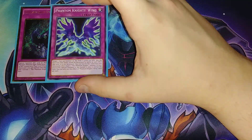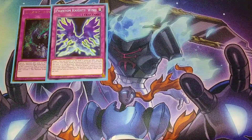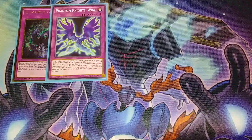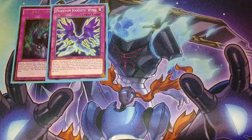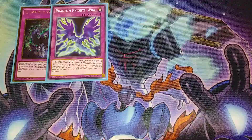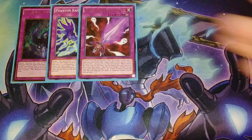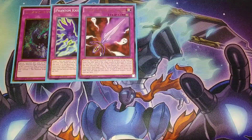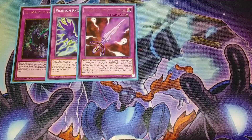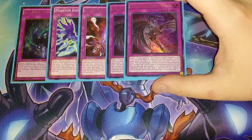One copy of Phantom Knight Wings — it lets you target a face-up monster on the field, it gains 500 attack and can't be destroyed by battle or card effect for the turn. You can also banish this card from your graveyard to target a Phantom Knight monster in your grave and immediately special summon it. One copy of Sword — you target a monster and it gains 800 attack. Banish it from the graveyard and you get to special summon a Phantom Knight monster from your grave.